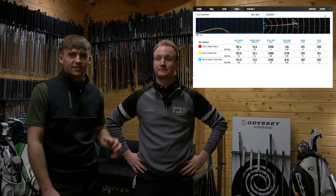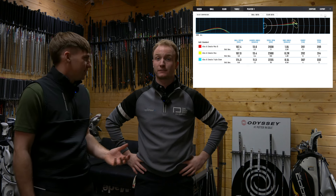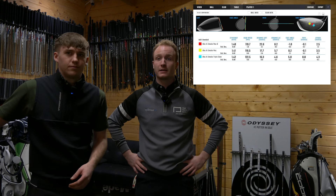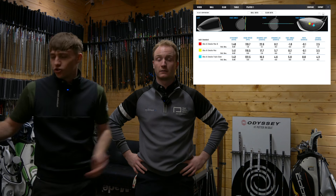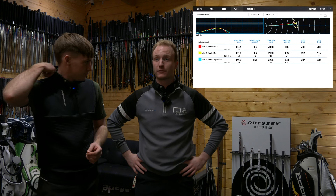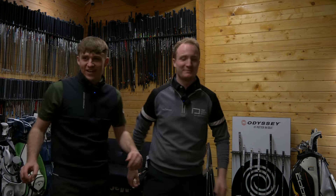Ball speed-wise, the Max D and the Max are definitely not as fast as that Triple Diamond at the bottom — 174 with the Triple Diamond, that's fast, especially for me. Club head speed was a huge difference between the Triple Diamond and the Max: 122 compared to just under 120, that's over two miles an hour faster. Same heads pretty much, but that one's just smaller. An average of 332 yards with the Triple Diamond — that's ridiculous. You can see the three heads, big difference in distances: carry 281 with the Max D, 292 with the Max, 307 with the Triple Diamond. If you're just going for distance you'd probably go Triple Diamond. Triple diamond, get it in the bag, get it down there as far as you can.